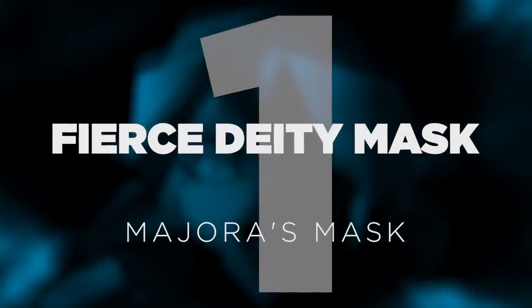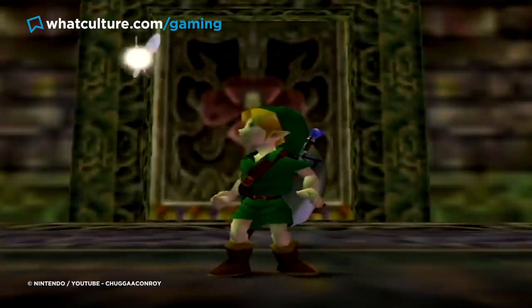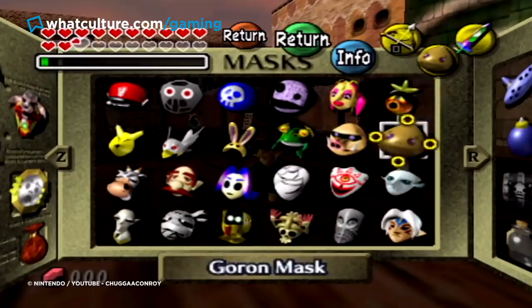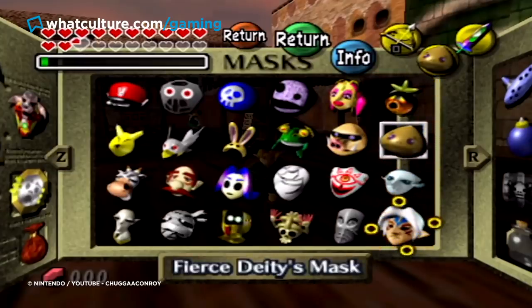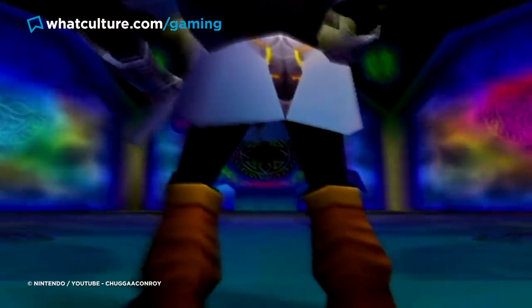Number 1: The Fierce Deity Mask – Majora's Mask. The ability to don this mask and make an absolute mockery of Majora's Mask come the close of this outstanding Legend of Zelda title is a thing of true beauty, as this paper-mache-looking item will let you mash the final hurdle of this experience like he was made of wet bread. Boosting your attack power to unprecedented levels and giving you access to the Fierce Deity Sword, Link becomes an awakened avatar of pain for anyone standing in your way.